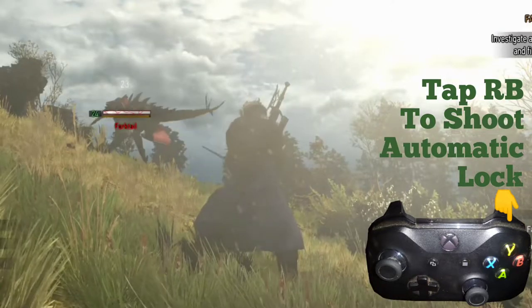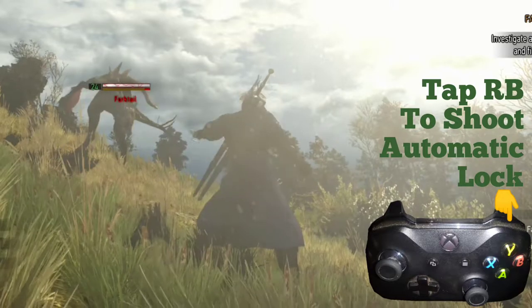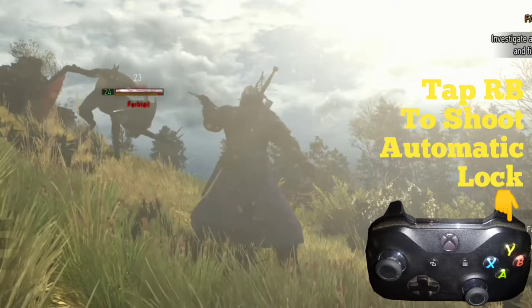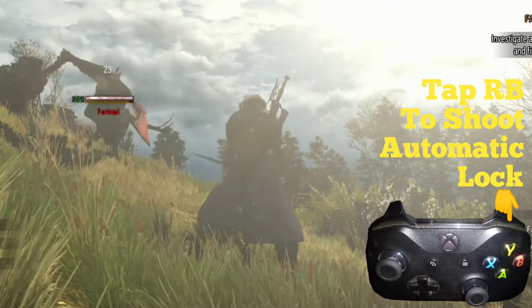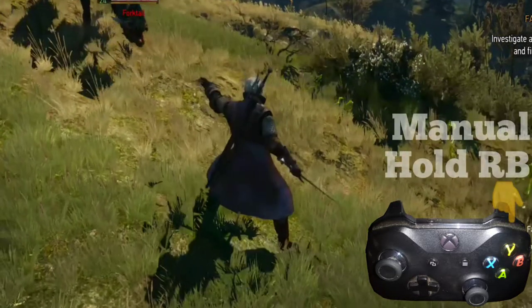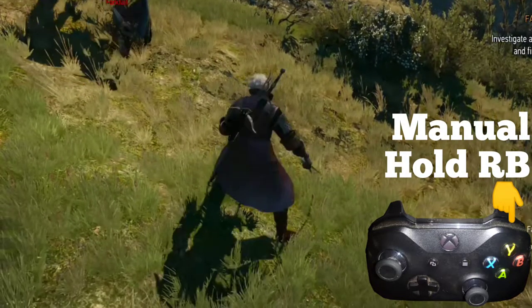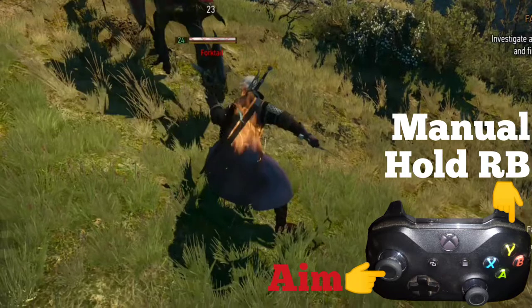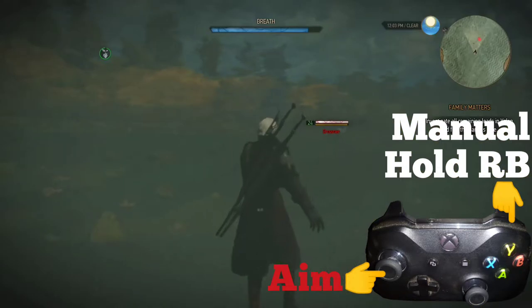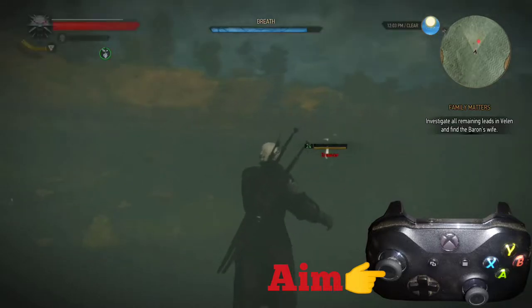To fire it, simply tap the R1 or RB button and it will auto-locate the target as long as it's in sight. If one wants to manually aim, hold the R1 button and use the left analog stick to set the aim, then release R1 or RB to fire.